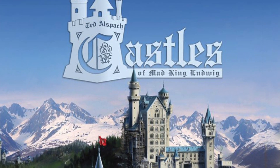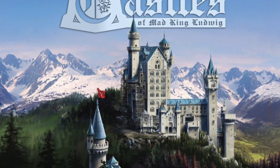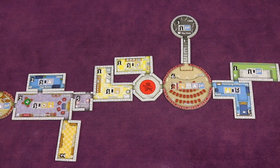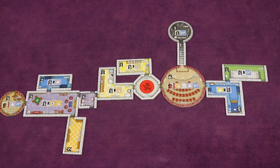Castles of Mad King Ludwig is a tile placement strategy game for 1-4 players designed by Ted Alsbach. You'll be building your own unique castle each game, with all different sizes and shapes to choose from, as well as different types of rooms.